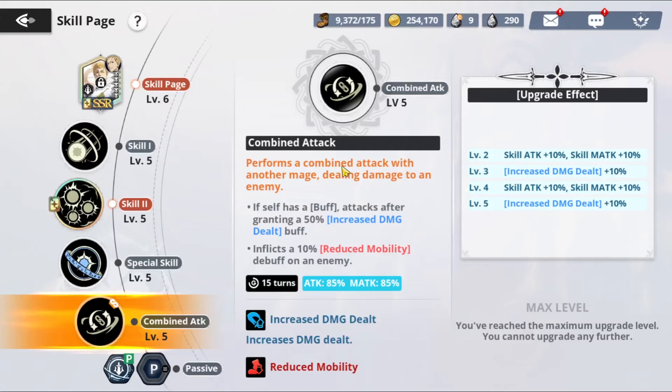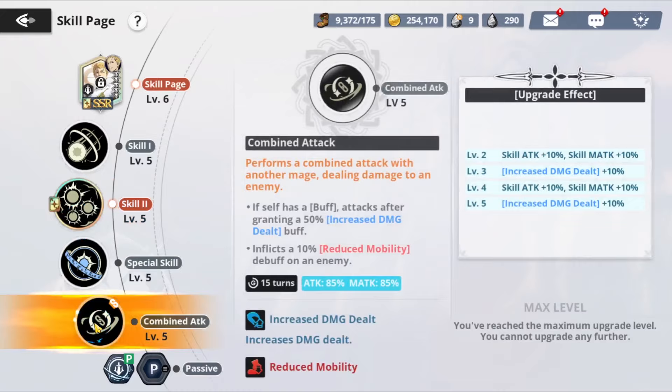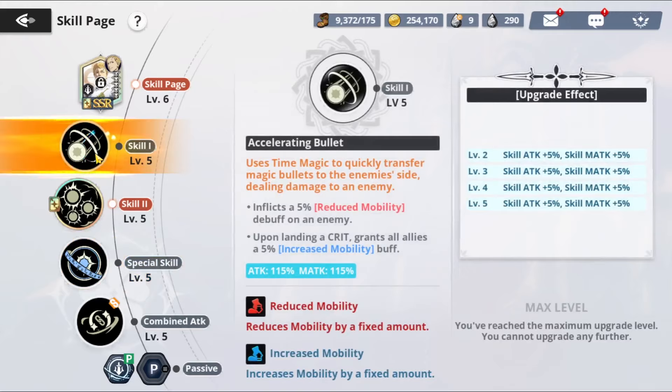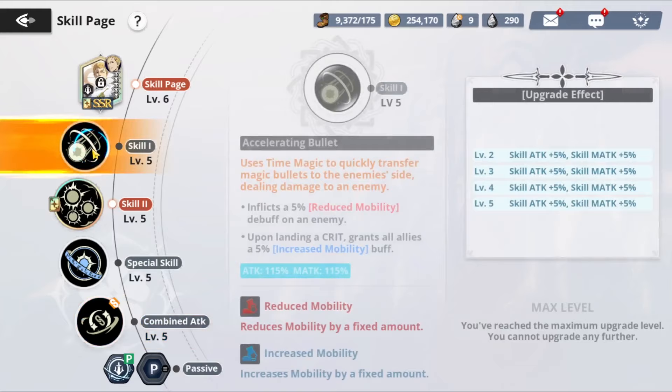His combined attack is probably one of the most important ones — you are going to be using this man with William, and this is your one-tap central. You want to get this up to five no matter what; it is absolutely a godsend. For skill priority, go with the ultimate first since you'll be nuking with that quite often, then Skill 2, then either the combined ultimate or the basic attack third. I use the basic attack a decent bit, but the combined ultimate is definitely way more worth it seeing you will be using him with William a lot. So skill priority: one, two, three, and four.